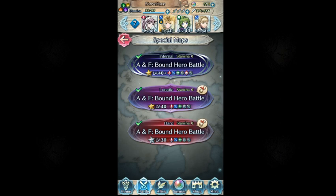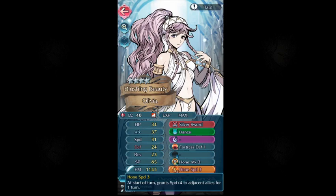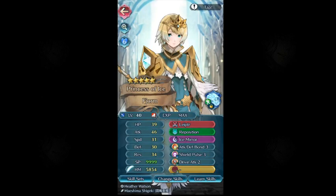I have two solutions for you that are pretty easy to do. The first one is the Fjorm and Sharina solution, which requires Olivia and Fjorm herself.